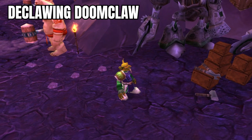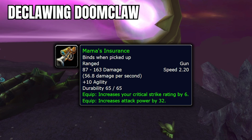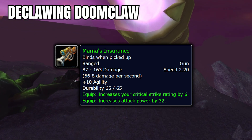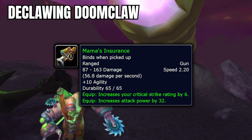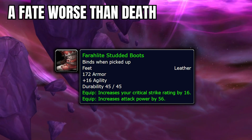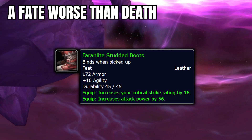Moving back up over to Netherstorm, we have Declawing Doomclaw, the third quest in a chain that starts at Papa Wheeler in Area 52. This quest rewards Mama's Insurance, which is actually a really good ranged weapon for Rogues and DPS Warriors, giving the exact stats they want. The only better weapon than this for pre-raid is the gun that comes from Thrallmar or Honor Hold Exalted — so I'd rather do the easy quest than take the time to grind to Exalted, because that's going to take a while. Another seemingly green item that is sneakily really good are the Farlight Studded Boots from the quest A Fate Worse Than Death. These boots were made for Enhancement Shamans, with the only boots better being the Boots of the Unjust in Heroic Arcatraz and the Fel Leather Boots from Leatherworking, and these are easy to get.